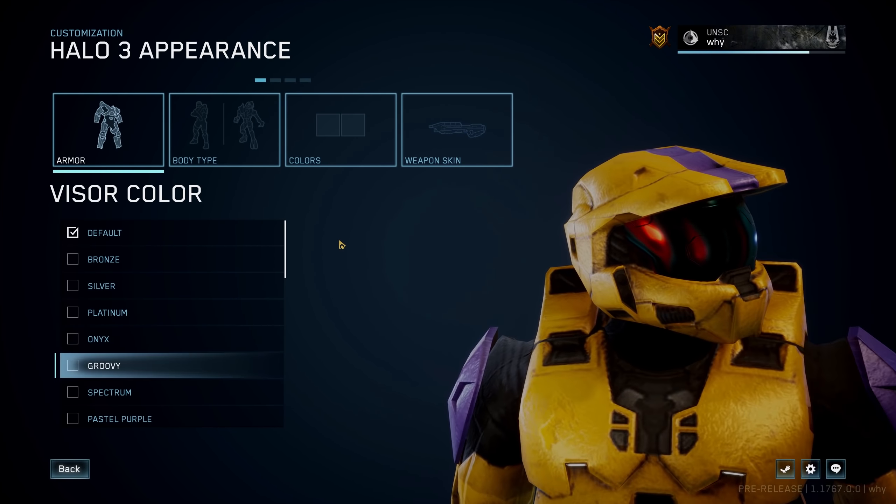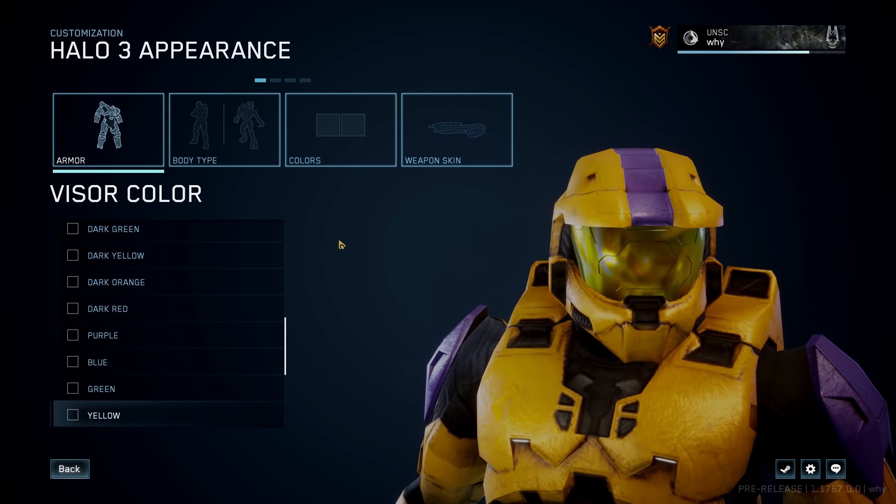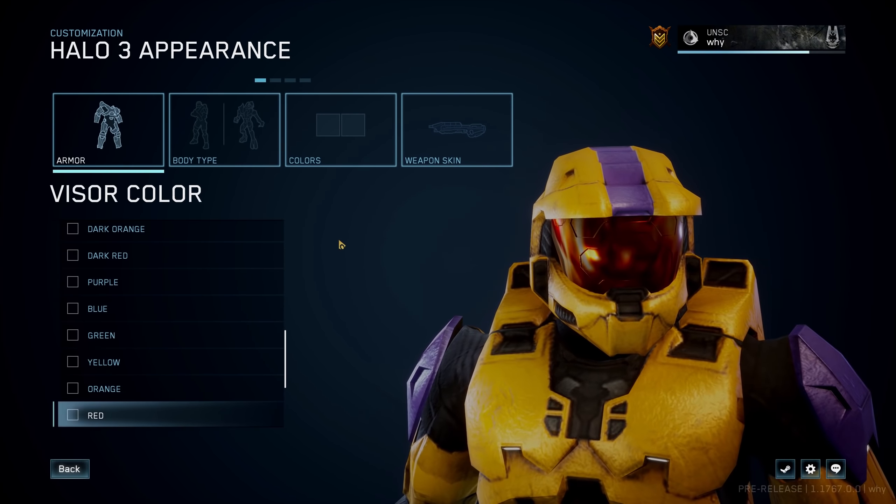As you've probably noticed by now, this is the Halo 3 customization menu, and we now have a bunch of different visors that we can choose from. It's worth noting that you can use these visors with any Spartan helmet in Halo 3.